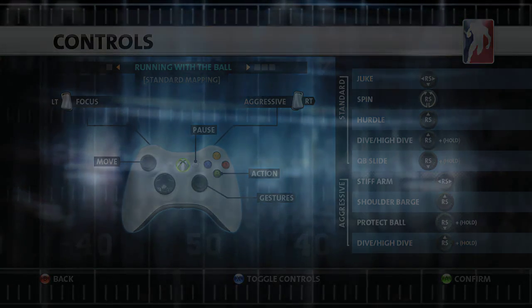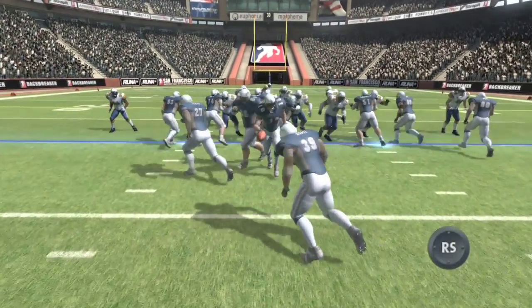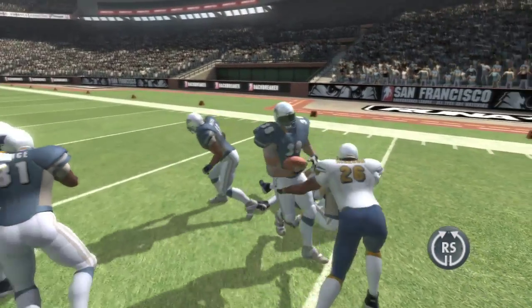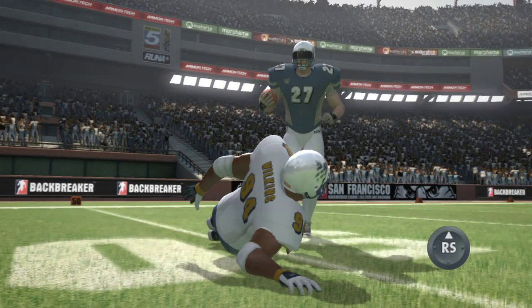Let's start with agile mode, the default mode in Backbreaker's running game. Flick left or right on the right stick to perform a juke move. A quick circular movement will launch a spin move — this nicely throws your opponents off. Flicking the right stick up performs a hurdle.